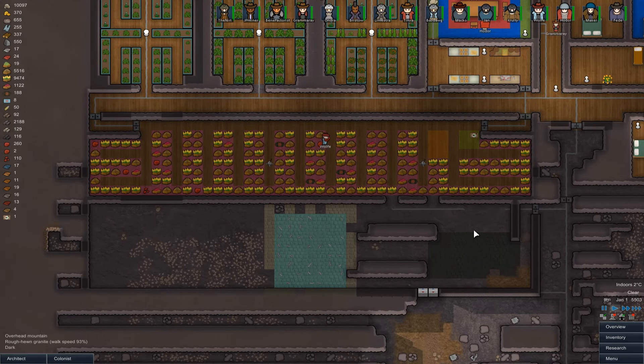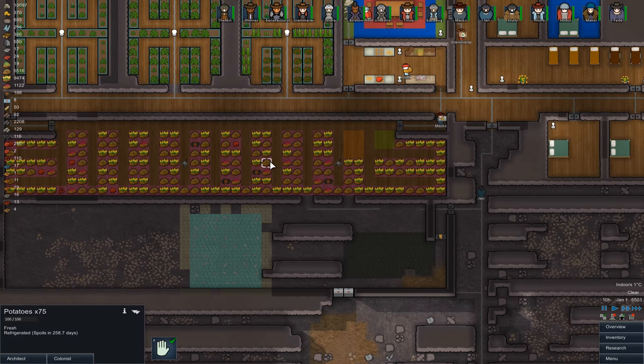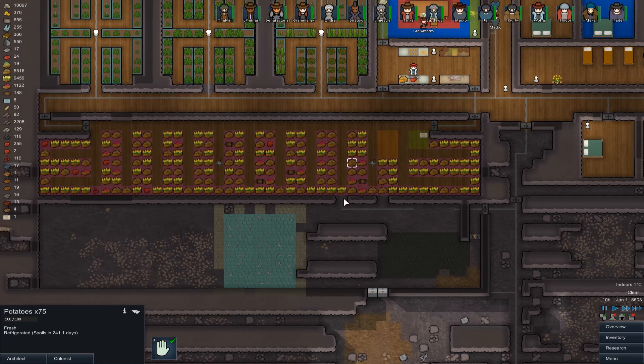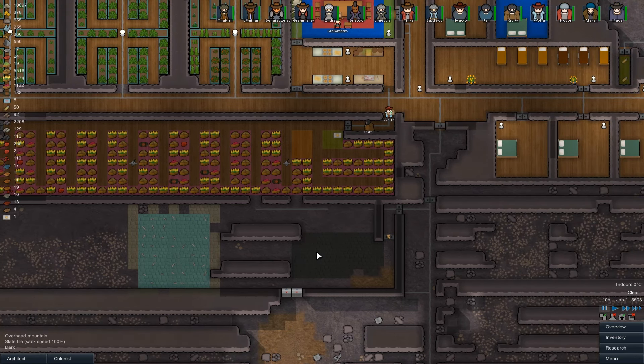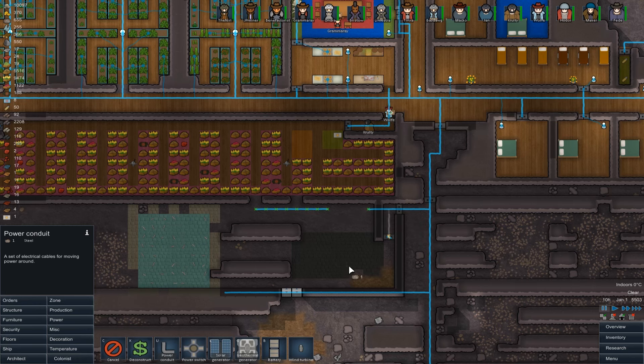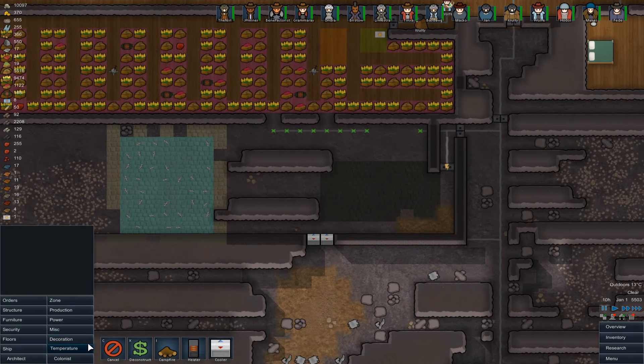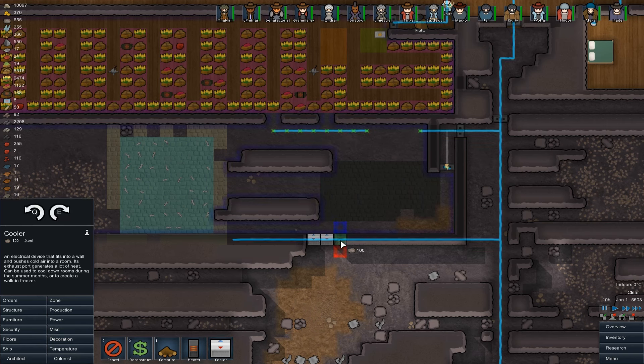We were just dealing with the fridge at the end of the last episode, so let's speed things up a little while I have a look here. Temperature is dropping but not to the point where this stuff is actually frozen — it's just refrigerated. So it looks like we're probably going to need another cooler down here. I'm aware this is a very, very excessive setup we have in this fridge now, but having started it I kind of feel like I should finish it — yes it'll be a monstrosity but at least it'll look cool.